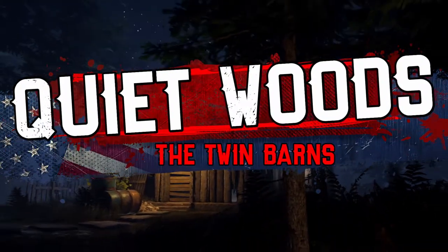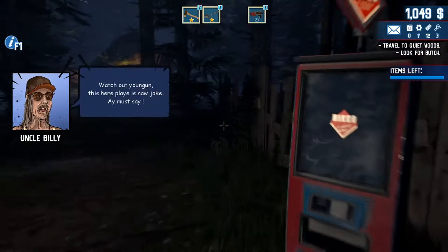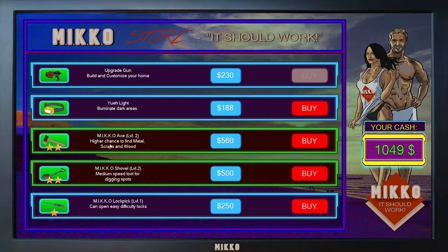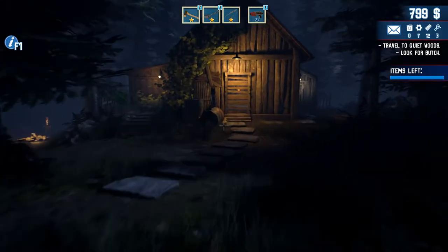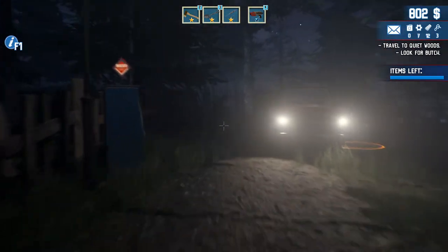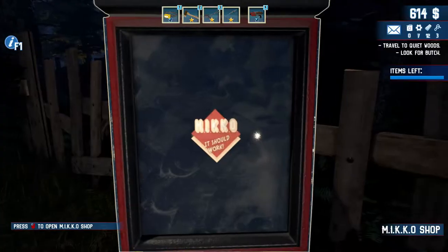Quiet Woods - the twin barns. So far so good. Wonder why this is here - welcome to Miko Shop: higher chance to find metal scraps and wood, for 560. I don't think we need that. You know what, I'm going to buy this - that's a great purchase. I'm going to buy a torch as well. See you later partner.